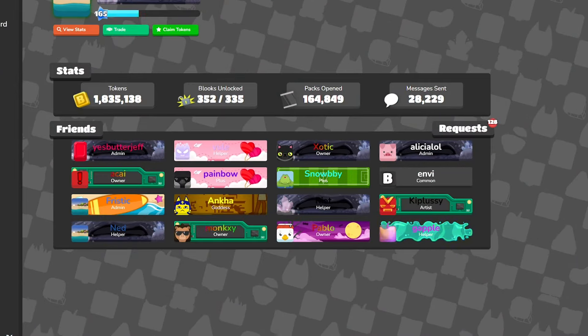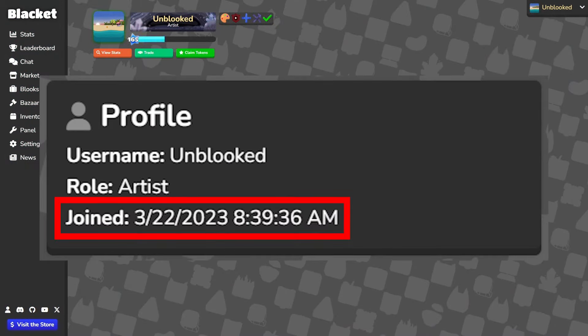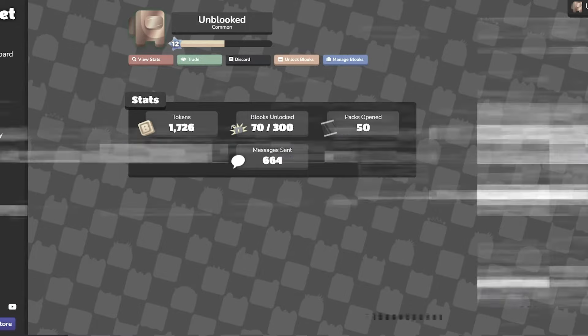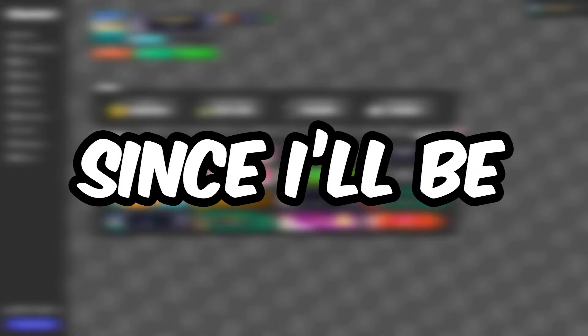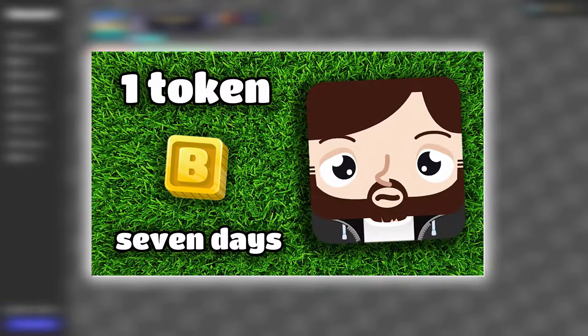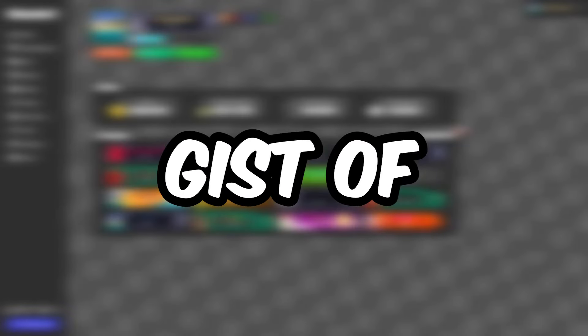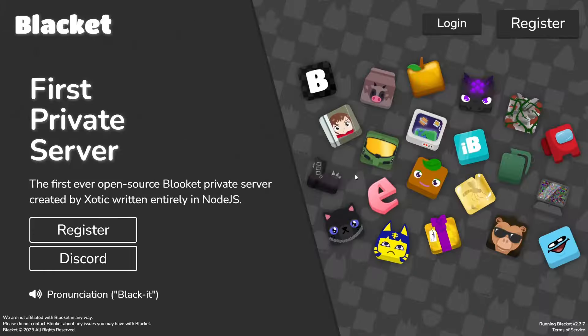Blackit has changed a lot over the months I've been here, and just by looking at my old video on Blackit, you can see yourself that a lot has changed. Since I'll be posting my new One Token series, I wanted to get everyone back onto the gist of Blackit. The raw definition is the first ever open source Blukit private server created by Zodic, written entirely in Node.js. Phew, that's a mouthful.